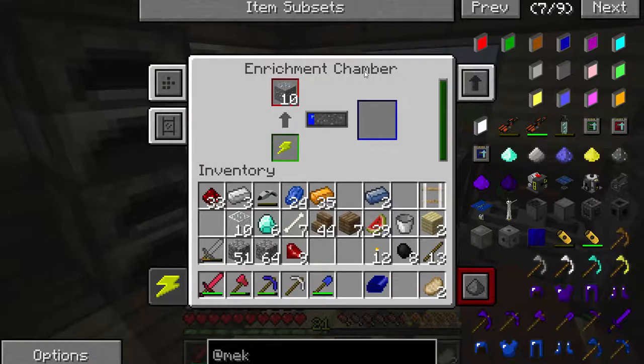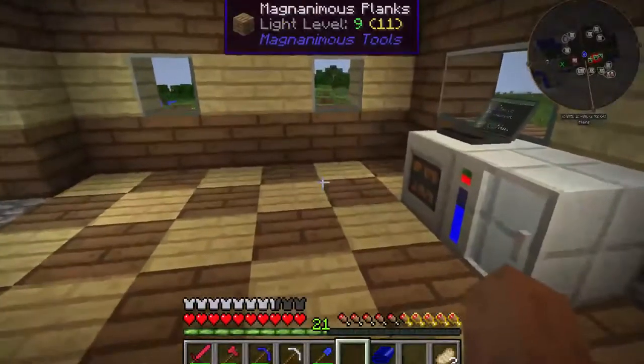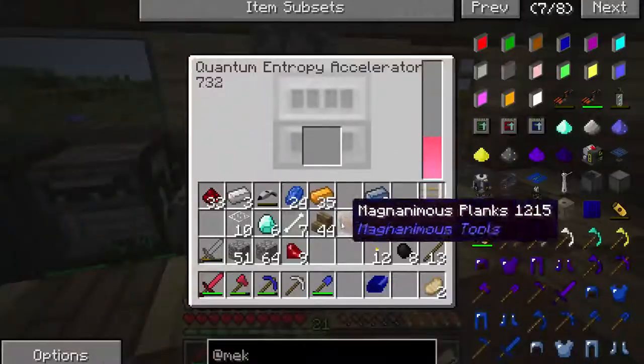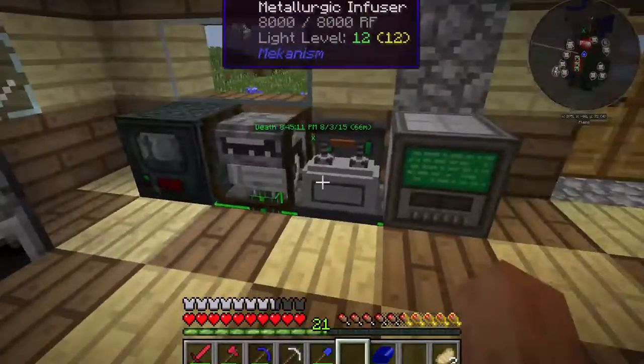I'll stop cackling madly about setting things on fire. Wouldn't want anybody to think that I'm insane. So, this is the enrichment chamber - it goes ahead and doubles ores. We're going to go ahead and double those 10 osmium ores into 20 osmium dust, which I can then smelt down into ingots. We're already running out of power - that's why I put the cobblestone in there. It uses power at about the same rate that it puts it out.